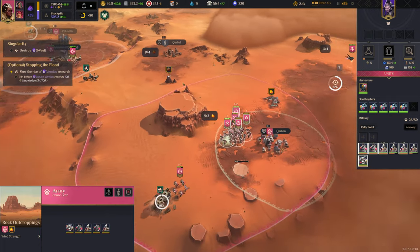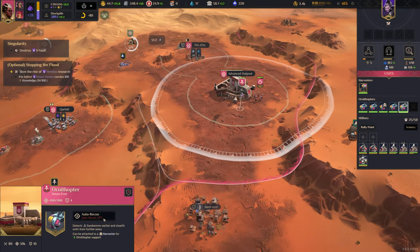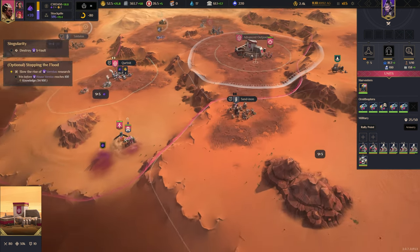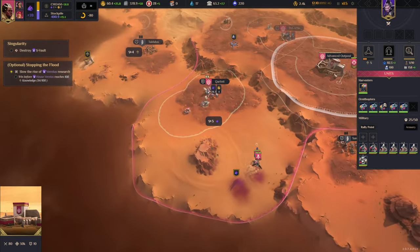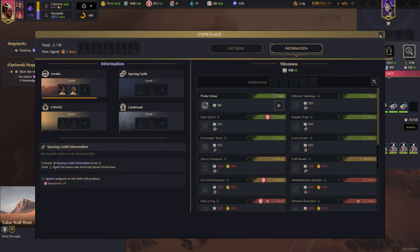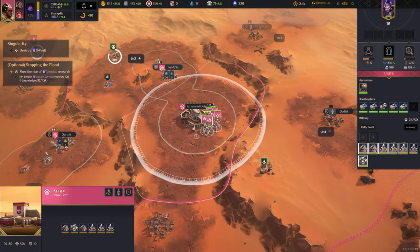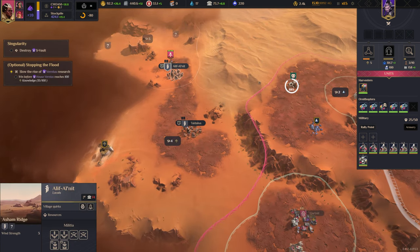Definitely need money. I definitely think House Carino is better equipped to deal with Ix — because of their units, and their ability to drop Imperial bases, which is very, very powerful. This is a good base — a research base. Our agent recruitment speed is pretty nuts, 300% higher. Hopefully we should be able to really power up our authority production and Chaum and other bits and bobs.